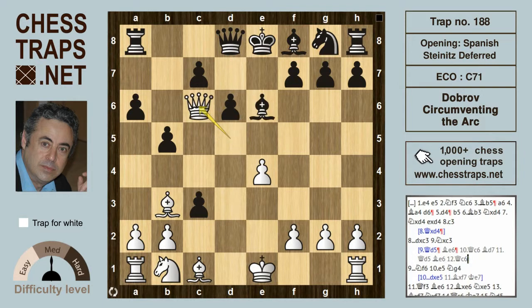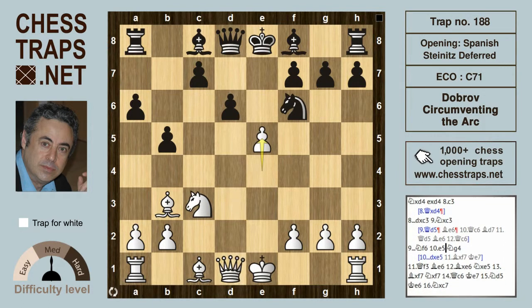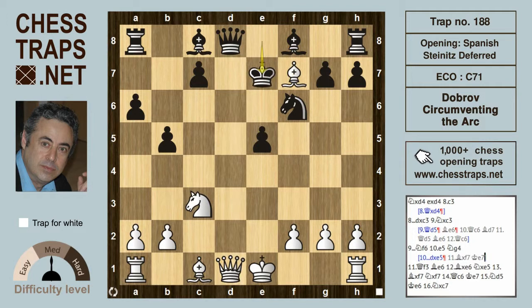Instead of queen d5, white plays knight takes on c3. Now after knight f6, white can strike with e5. This is a key position of this trap. Black is actually doing well here, probably slightly better, with d takes on e5 — allowing the bishop to try to exploit the overworked king with bishop takes f7 — but here black does okay with king e7, and white really doesn't have too much to show.